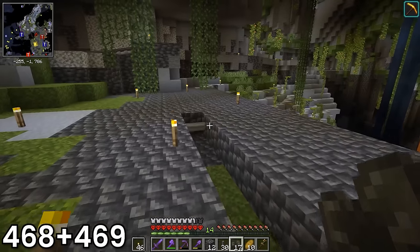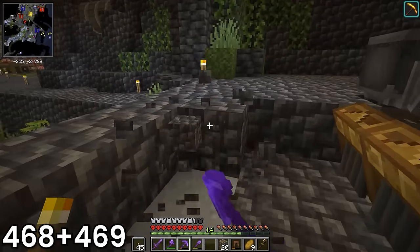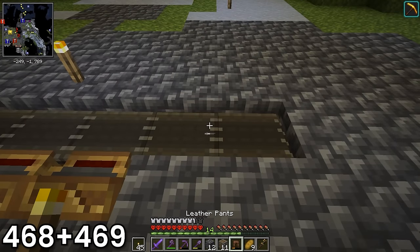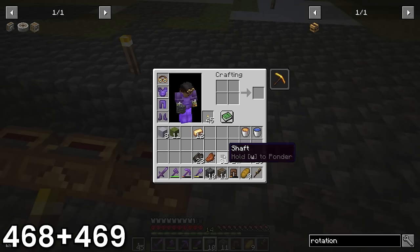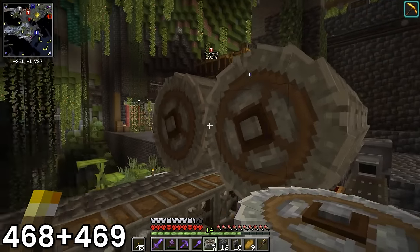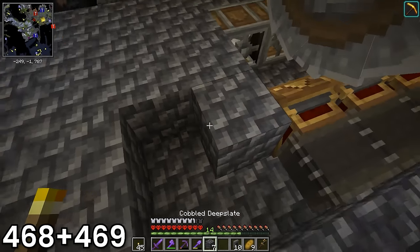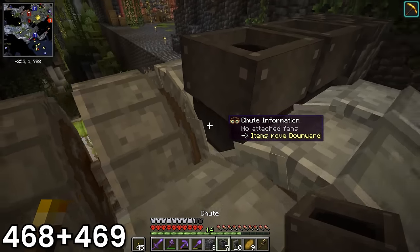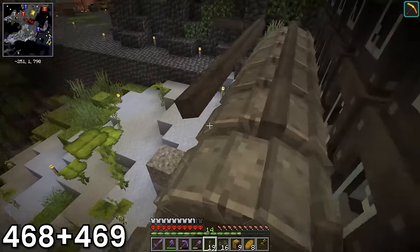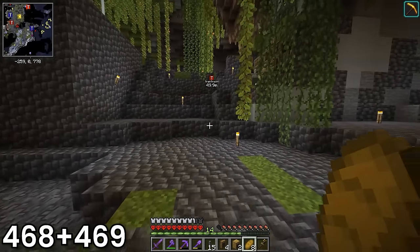I started out by placing down a basin and running a belt directly into it. I cleared out some space behind the belt and put brass funnels pushing items onto the belt. I mined one more row back and placed down encased fans pointing at each of the brass funnels — these fans would wash the gravel and push the iron nuggets and flint into the funnels and onto the belt. I placed a smart chute under the belt right in front of the basin to eventually discard all the flint, and placed down a pair of crushing wheels over every encased fan and brass funnel combo. Turns out I was a bit short on crushing wheels, so I just cut off the end of the setup and filled in the space with cobbled deepslate. I put a brass funnel leading into the basin and then put chutes down over every pair of crushing wheels to drop the cobblestone directly into them. I finished off the main portion of the iron generator by placing a bunch of short belts pushing into the chutes with brass funnels and brass tunnels on each.